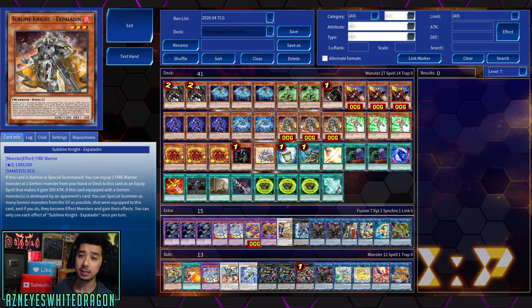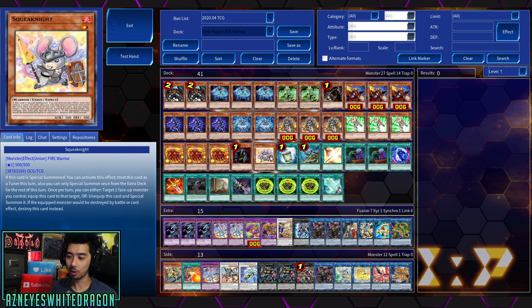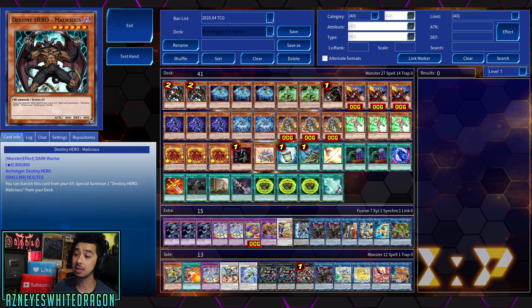I also want to mention the Sublime Knight X-Paladin. When you equip Squeak Knight, do not activate its effect to convert itself to a tuner, because it restricts you to only special summoning from the Extra Deck one more time for the rest of the turn. So do not activate that effect of Squeak Knight. You can still technically use this if you want to go ahead and make the Dark Law combo, but that's kind of irrelevant for this deck because the whole goal is to FTK. And if you're not FTK'ing your opponent, well, you're FTK'ing yourself — but I would say this is the better version of the deck.